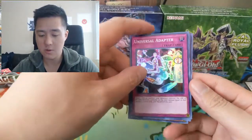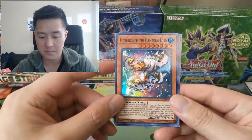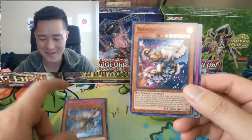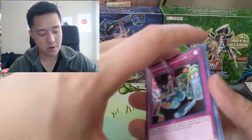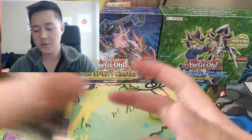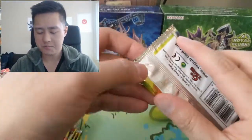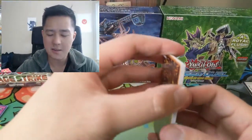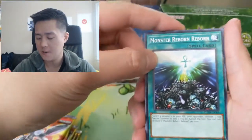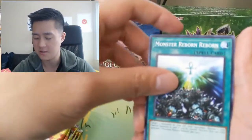So let's see what we got for promos — we have a Universal Adapter and an Elemental Lord, and we do have a duplicate Elemental Lord from the first box. Those are our promos. The main treat is the six Flames of Destruction packs. These are unlimited edition, and while I appreciate that Yu-Gi-Oh still has the first edition stamp, I feel like it doesn't mean as much compared to vintage Yu-Gi-Oh or vintage Pokemon cards.